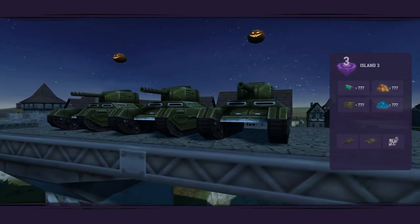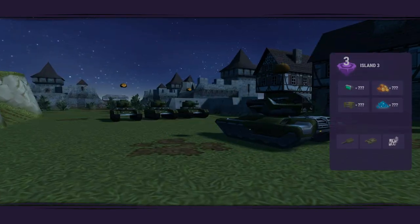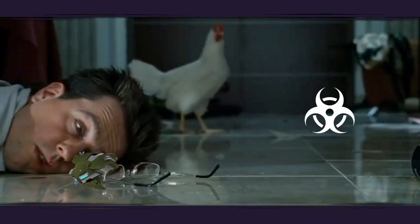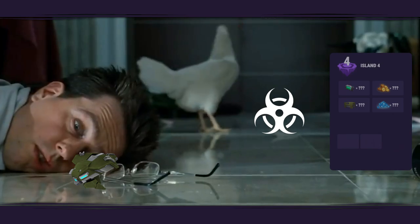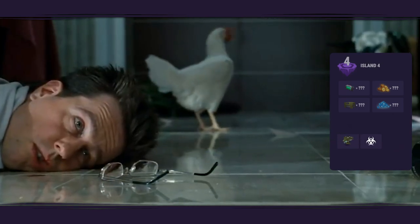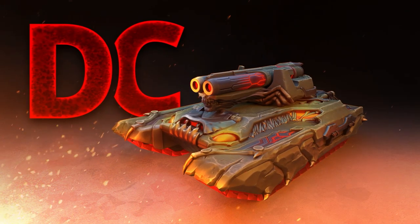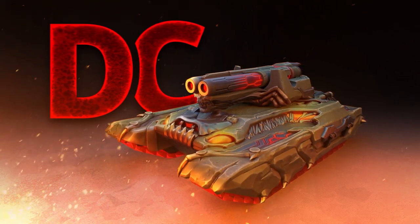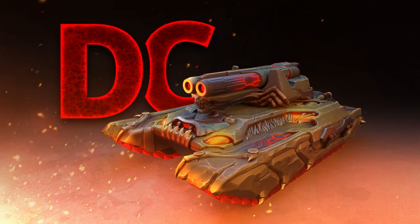The third checkpoint will give you the Legacy skins for Smokey and Wasp, as well as the Blunderbuss augment for Hammer. At the fourth, you will get the famous Crisis Drone and the brand new Pulsar Augment for Hammer. The prizes for the final two checkpoints are what you're here for: Demonic skins for Hammer and Viking, as well as the Armadillo module.